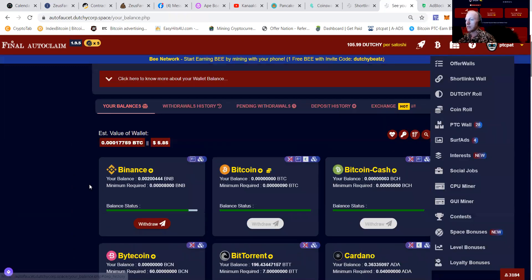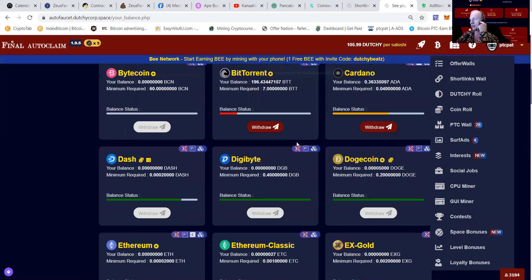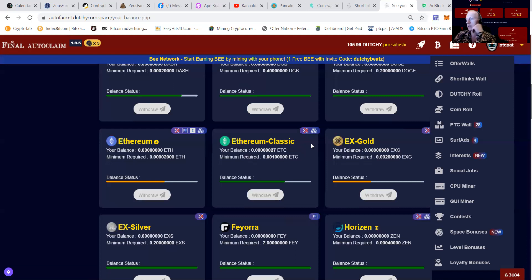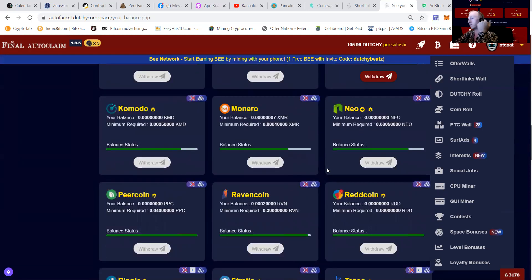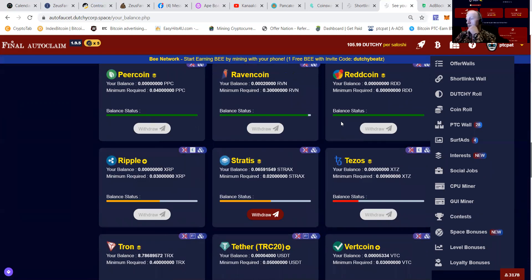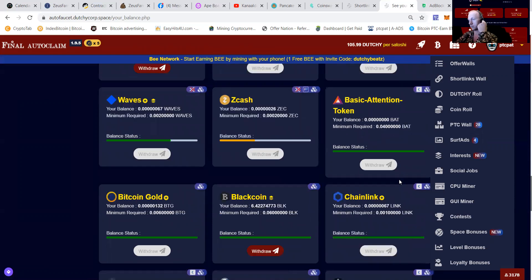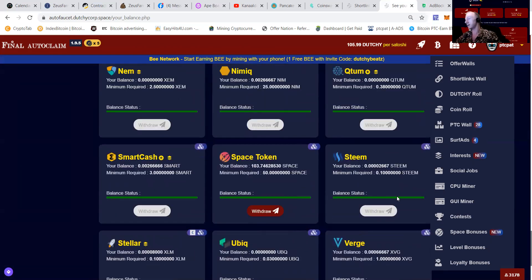You can see I have a large balance of Dutchy now — I just bought a whole lot. I have a withdrawal balance of about 5.85, and I can choose to put it somewhere or change all my coins to Space and withdraw Space. You can do whatever you want — you decide where to send it. They're doing a great job.